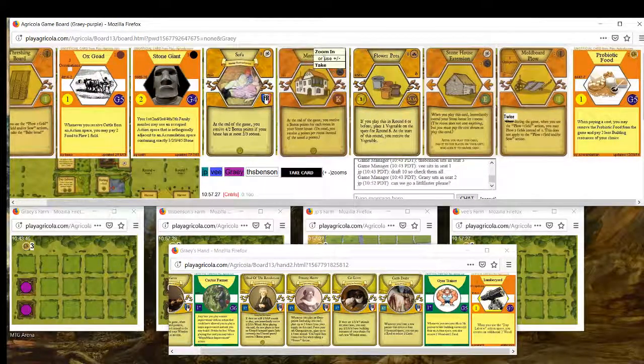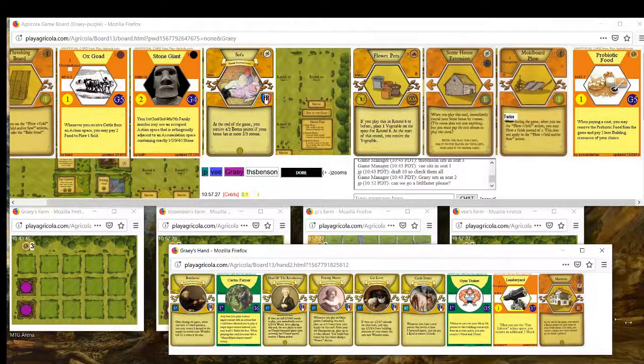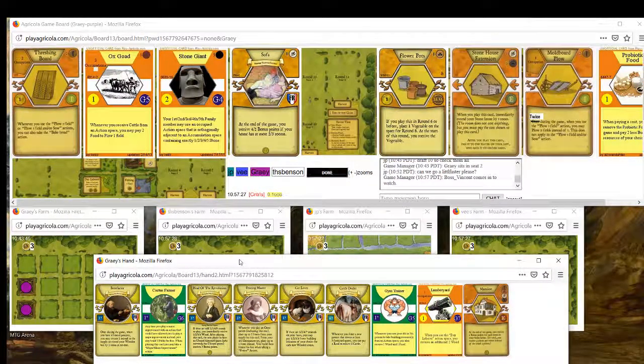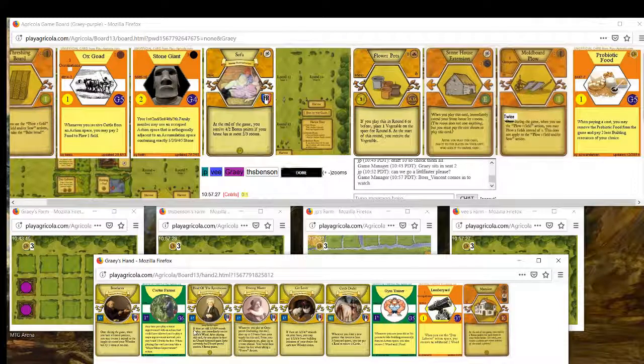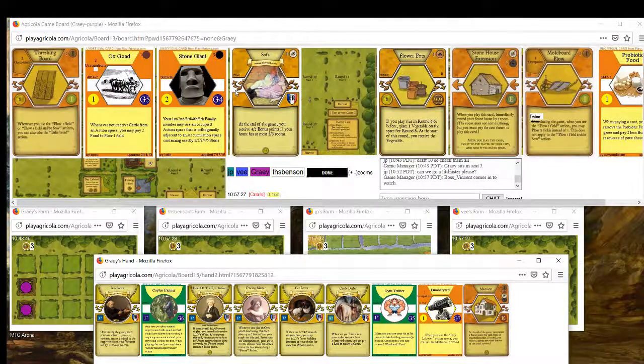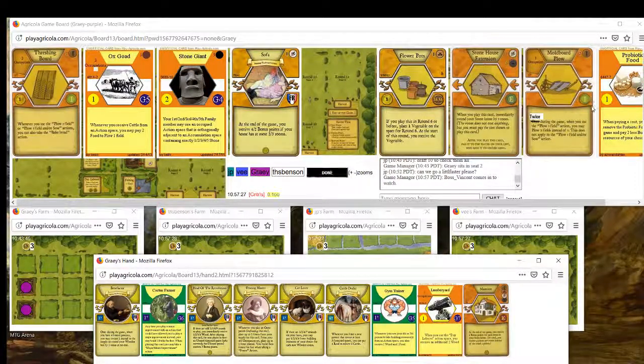We did it - Mansion, here we come. We have a very clear plan: build a huge house with Catlover. Ox Goat is interesting, but we'll get a good number of cows from Cattle Dealer. Mold Boar Plow is interesting with Head of the Revolution, but easy Mansion pick. I'd be fine wheeling Probiotic Food. We probably won't be taking much clay, so Flower Pots isn't a very interesting wheel. Sofa is awful for us. Stone Giant could be playable but we need a lot of stone. The ideal wheel is Probiotic Food or maybe Mold Boar Plow.